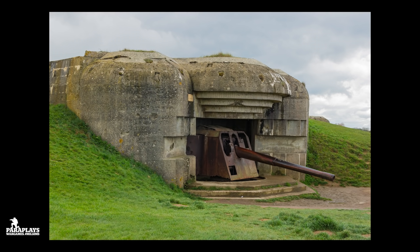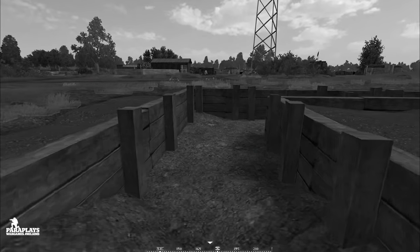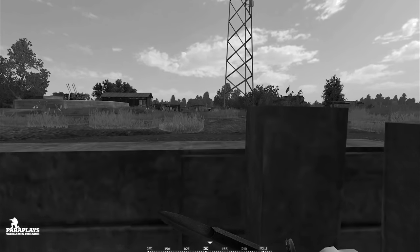It was a smell the survivors would never forget. Many of the battalion's casualties were dragged out on wooden ammunition sledges to a calvary cross which stood at a crossroads about 700 yards to the south along the road to Bréville. Here the remnants of the battalion had a brief respite before setting off for their next objective. But that is another story.